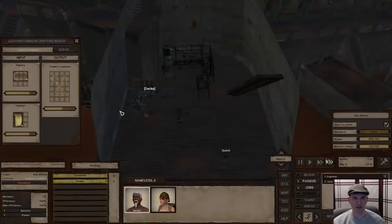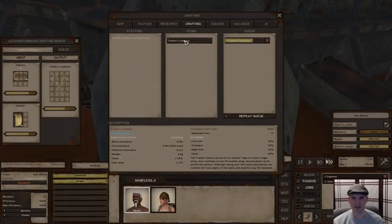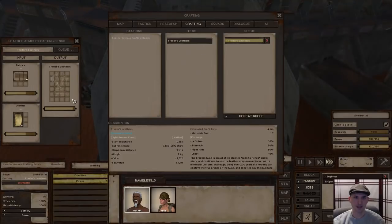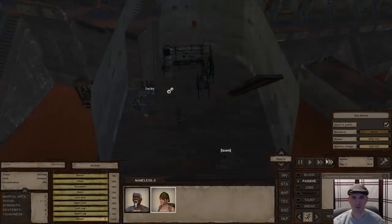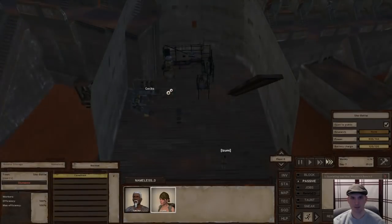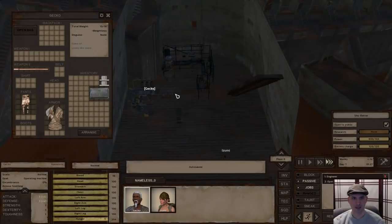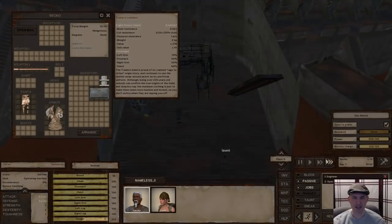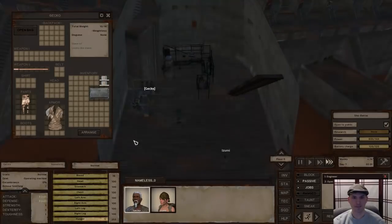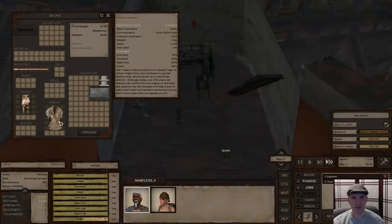I know that sounds self-apparent, but if you look at what it says is required, it says 1.7 materials to make it. When I later try other items, it looks like a lot of them reduce it to the same rate even though they have different material costs, so I'm not sure I trust that 1.7 number. Gecko made this trader's leather right here — it's prototype quality, the worst quality — and we can sell it for only 41. So we're making a profit. Once he starts making the next quality up, shoddy quality, we'll be making a very small profit.